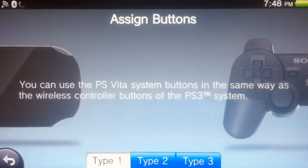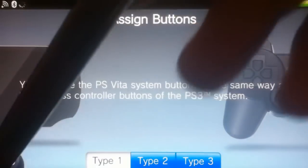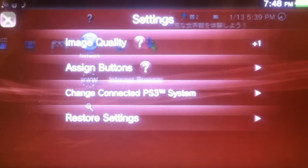You can assign separate buttons if you want. You can view type 1, type 2, type 3 — pretty straightforward stuff, really cool. You can change the connected PS3 system or you can restore all your settings.